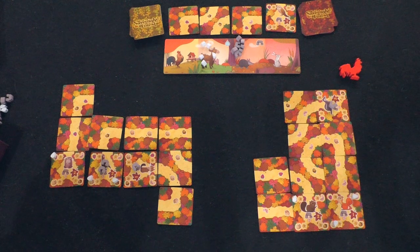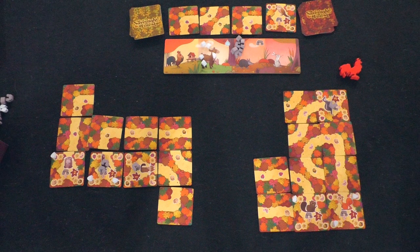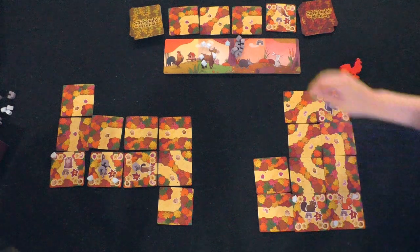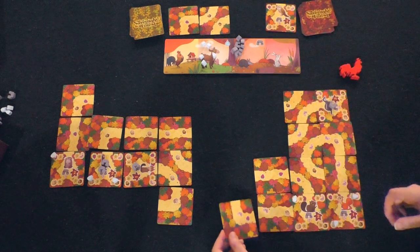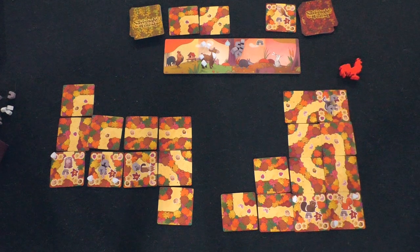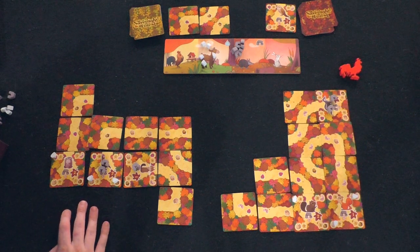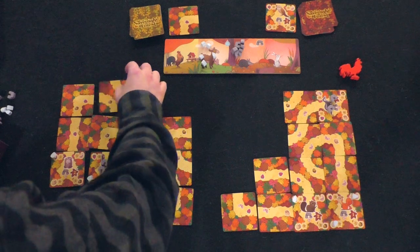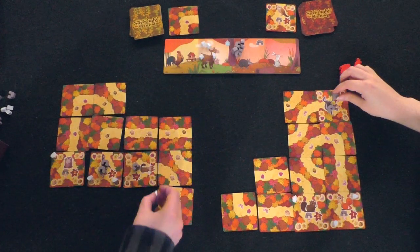I'm going to take this one and I'll put it on the badger. I will take this path, put it here, and that gives me a water droplet which I'll place on this egg. Actually, I'm switching — I'm putting it on the beaver. New paths come out.